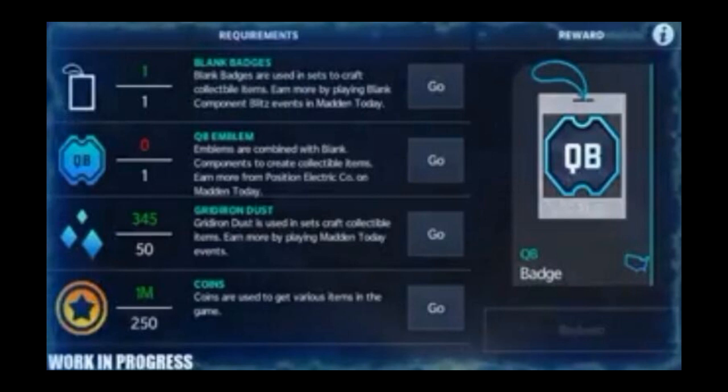There's a quarterback evolution, and there's some sort of dust - I don't even know what that is. We also got coins, and you only need 250 coins, not 1 billion coins like everyone in the last stream's comments was saying. If we needed 1 million coins for this badge, they would not give it to us right away because we couldn't even get the badge. The one hard thing to get will probably be the dust - the dust should be hard to get, but the coins should be easy since it's only 250.